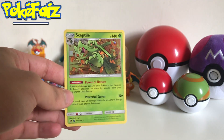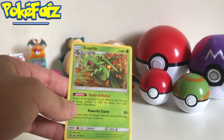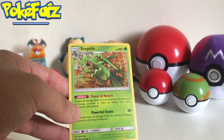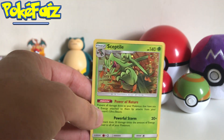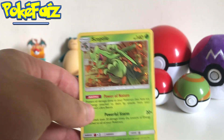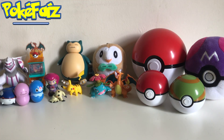Let's look at this promo card. It's Sceptile, a holographic obviously, with Power of Nature and Powerful Storm. It is a very good holographic card — it looks quite nice, decent artwork, and a good card in general. I did like this a bit better than the Typhlosion card. Starting off with a Meltan and Lucario pack because I have two of those, and some of the other artwork as well. The only one we're missing is the Reshiram Charizard pack, which is a bit unfortunate.